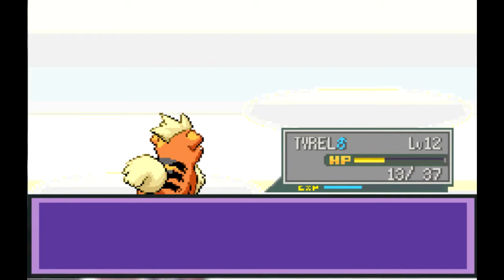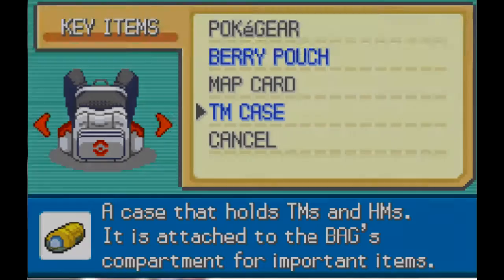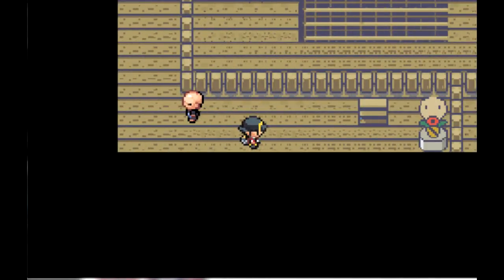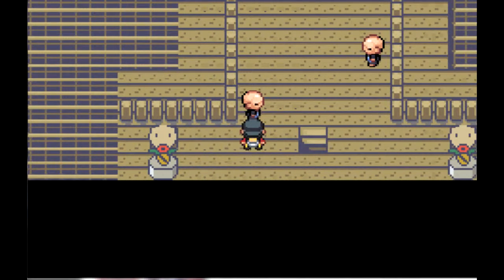Then again, I did bring a fire Pokemon to the old grass Pokemon place. Let's use a Potion on him. Rickroll picked up a lot of useless berries, and we have a couple of Apricorns, so that's cool. Whenever we get to Kurt we'll just make Balls.